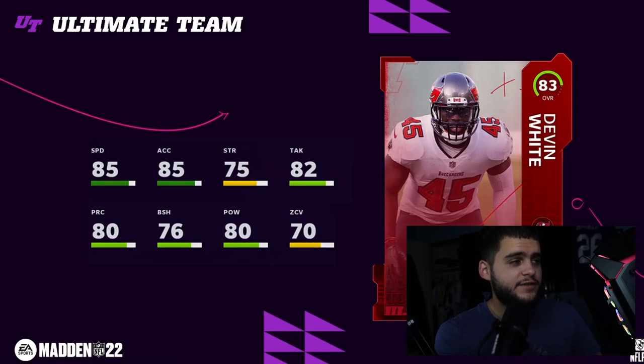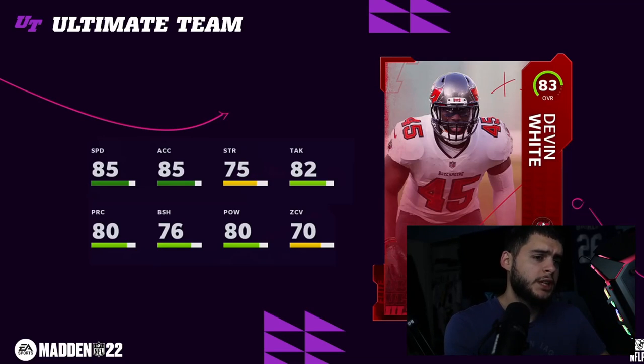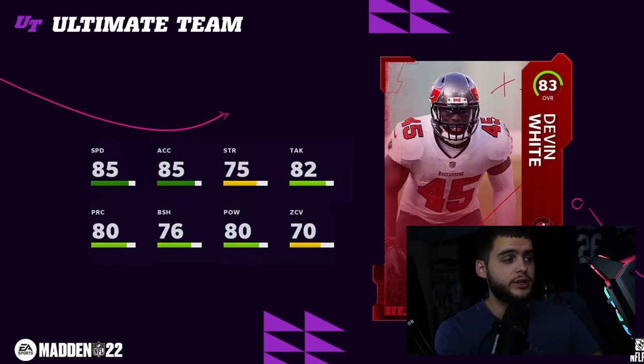Devin White at middle linebacker is actually faster than Kamara — 85 speed, 85 acceleration, 75 strength, 82 tackle, 80 play recognition, 76 block shed, 80 hit power, 70 zone. It still remains to be seen how useful linebackers will actually be this year because last year they were completely written off by the MUT community. If they are useful, he'll be one of the fastest linebackers day one, powered up to 86 speed, with good tackle and hit power.